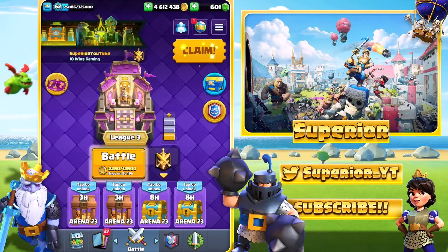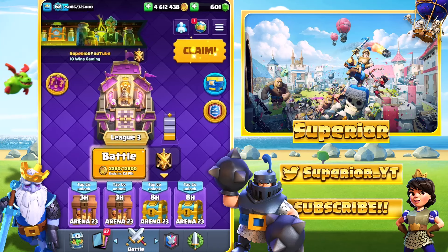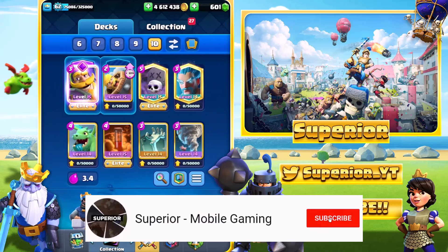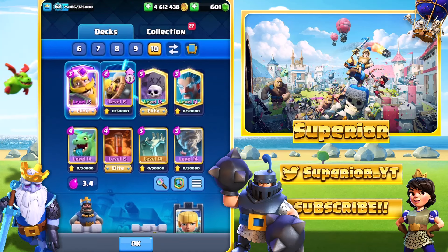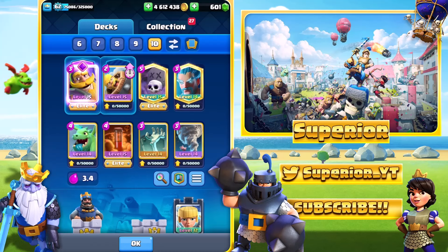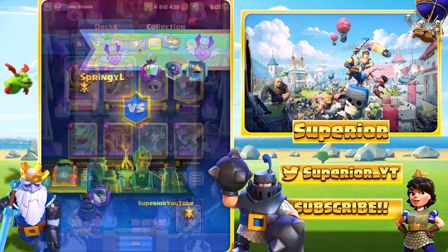Hey, what's up guys, it's Priya here, welcome back to the channel, welcome back to another video. So today we're back on Clash Royale, we're going to be taking a look at this deck right here today. It's a Splash Yard deck, we're going to be using the brand new Dagger Duchess as well. We'll jump into some games, see if we can pick up some wins — let's see what happens. Here we go, game number one.